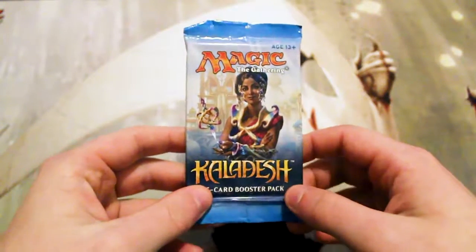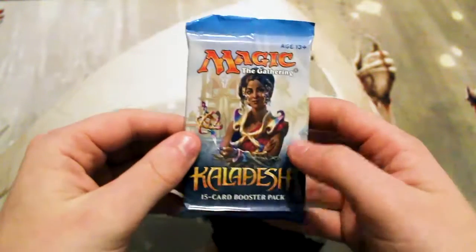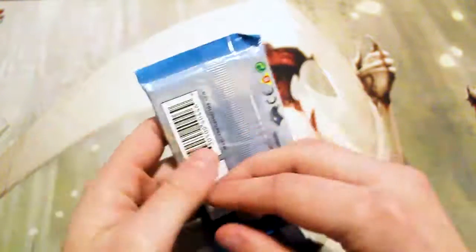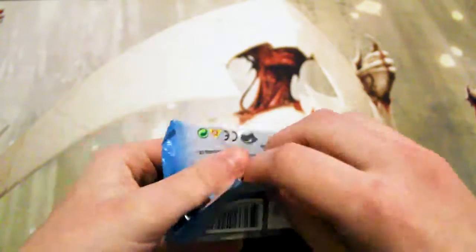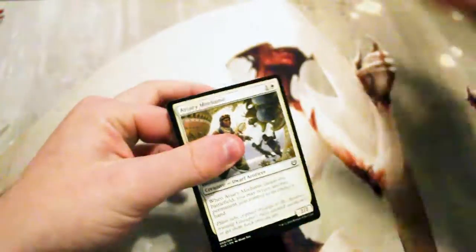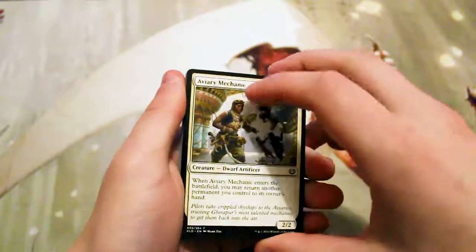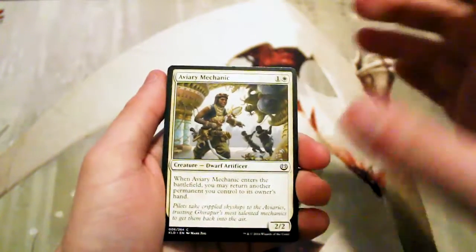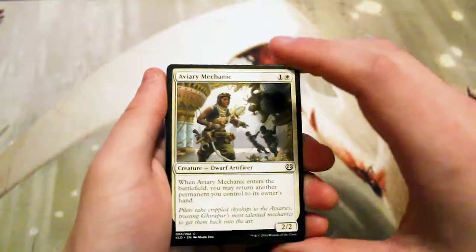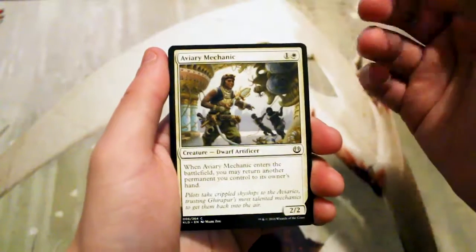What's up guys, and welcome to the next episode of the Crack a Pack series. Today we are opening up a Kaladesh pack. The last few packs have all been basically standard legal packs, which is interesting. We do get quite a number of old packs so it's nice to see some of the newer ones occasionally. As far as cards in here, Saheeli is kind of interesting, but hopefully we'll see something exciting.